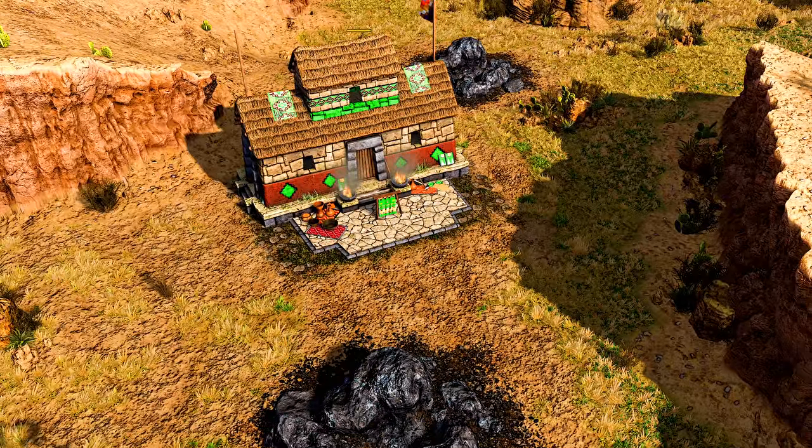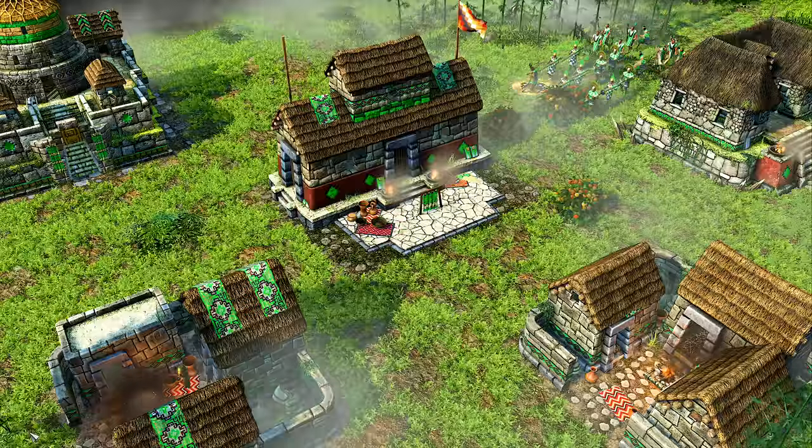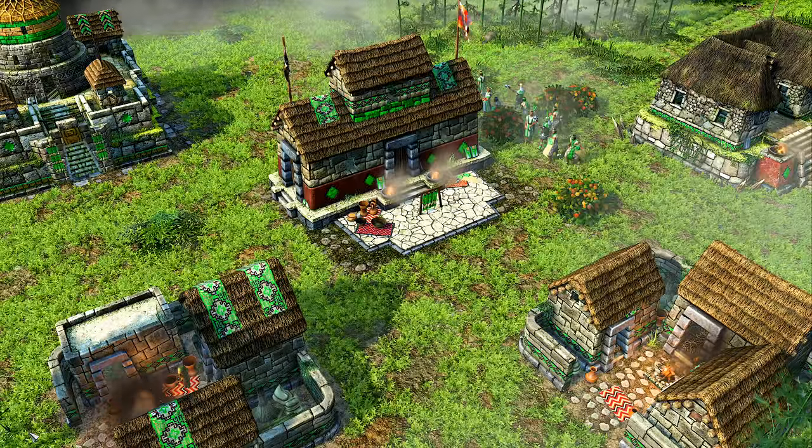The Inca have a powerful elite military. Three elite warriors are trained at the Kalanka, a building that can garrison military units, ignoring their population count until commanded onto the battlefield.